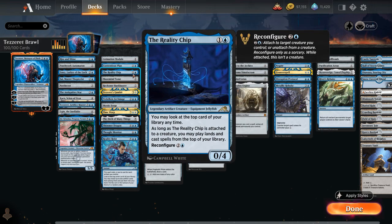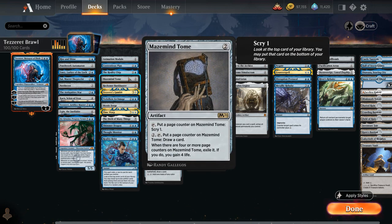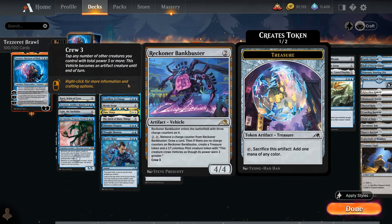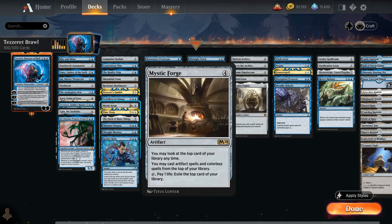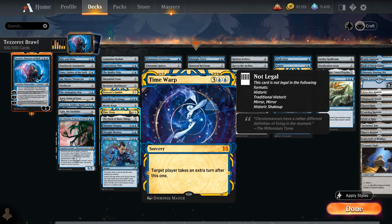The Reality Chip can be reconfigured for just a single blue mana with Tazeret out, letting you play cards off the top of your deck. Both Maze's End Tome and Reckoner Bankbuster can be activated for free with Tazeret in play, and it's very easy to activate them in the opponent's turn to draw a card. Vidalken Archmage draws a card whenever you cast an artifact spell, and Mystic Forge also lets you play colorless spells off the top of your deck. Time Warp takes an extra turn and is a nice way to potentially ultimate Tazeret.